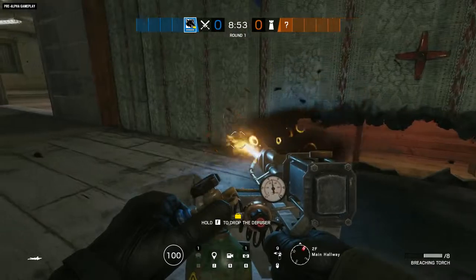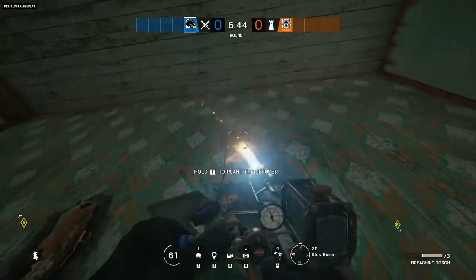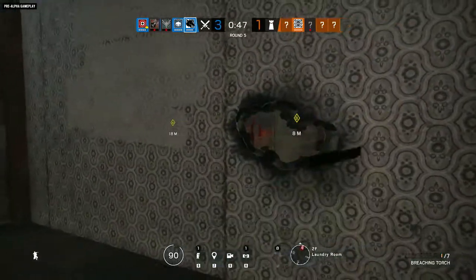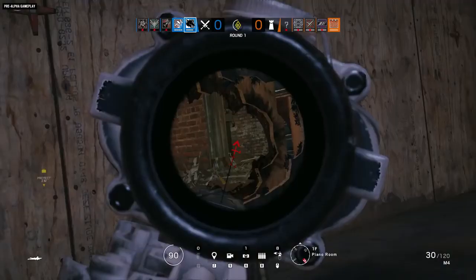Aiming down sights will help you maintain a consistent speed while ensuring those crisp, clean cutouts. And while it's not completely silent, Maverick's Torch is pretty quiet, opening up possibilities for stealth, subterfuge, and so many deadly new sight lines.